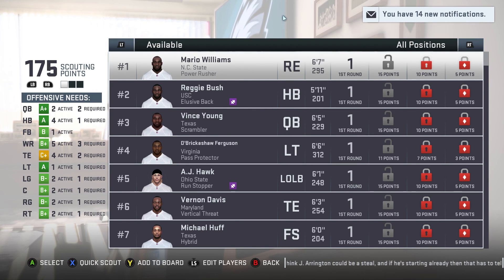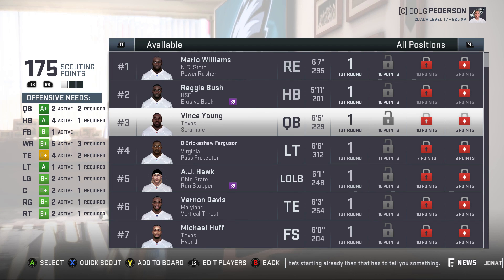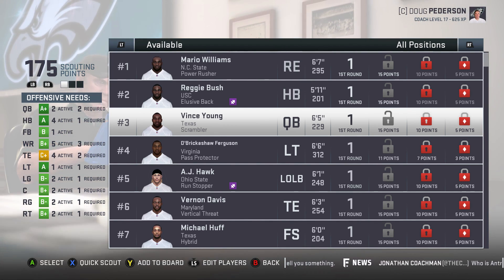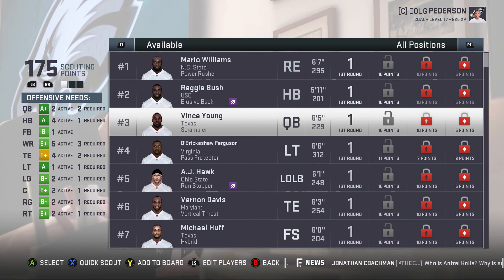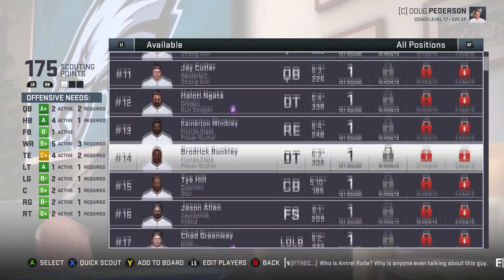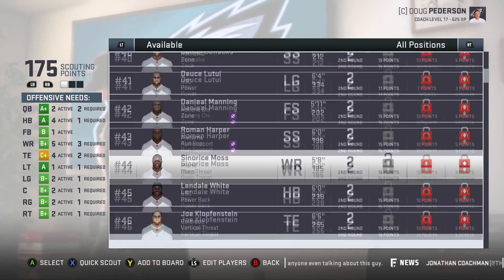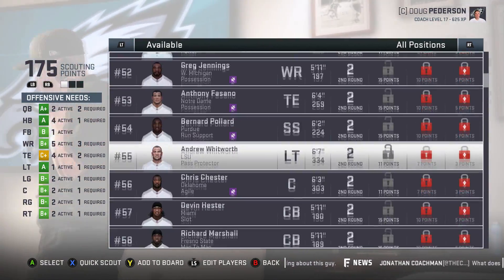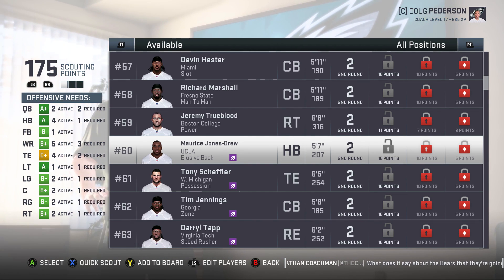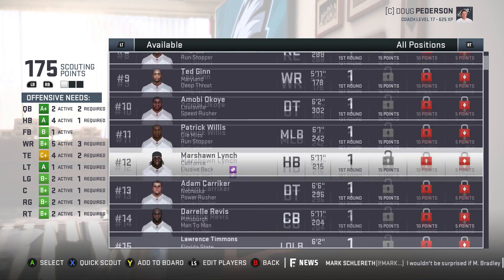Then the 2006 draft — this was the first draft I really started to focus on. Mario Williams, Reggie Bush, Vince Young. Do you want to turn around Vince Young's career? Not only do you get old rosters, you can do career revivals that feel natural. Vernon Davis had one of the greatest combines of all time. You also get Nick Mangold, DeMeco Ryans, Lendale White, Andrew Whitworth, Devin Hester the greatest return man of all time, and MJD.